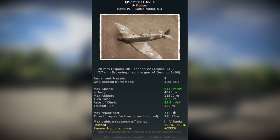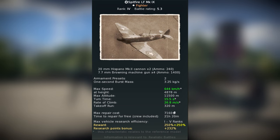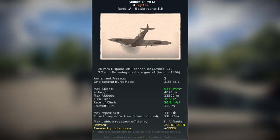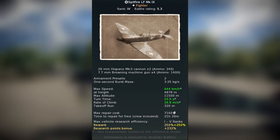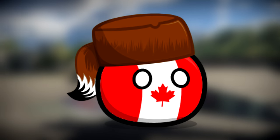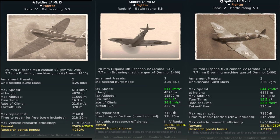The Spitfire LF Mark 9 is a premium tier 4, 5.3 multinational fighter. The reason I say multinational is because it is a British plane available in both the American and Russian tech trees, and it is being flown by a Canadian in game, and the skin I'm using has a Canadian roundel on it. It doesn't matter too much which version of the LF Mark 9 you're flying, because they all play the same and face virtually the same enemies.